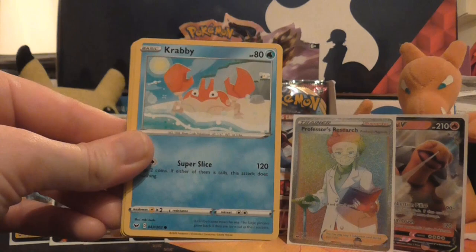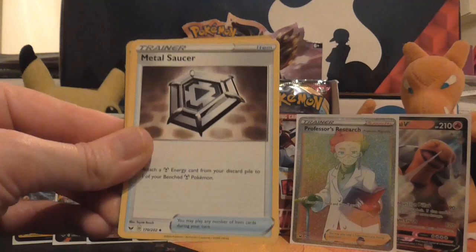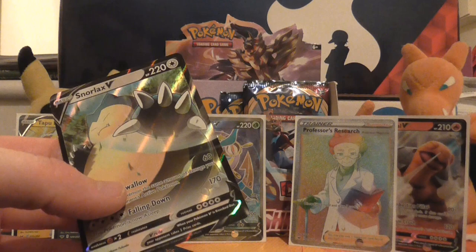So we've got Yamper, Krabby, Cufant, Baltoy, Salandit, Fire Energy, Heatmor, Metal Saucer, Quick Ball — there's another one, so I've got a full playset of Quick Ball now, that's excellent — reverse holo of Poké Kid, and the rare in the pack is a Snorlax V. Still flying in with those ultra rares — this is a pretty impressive box.